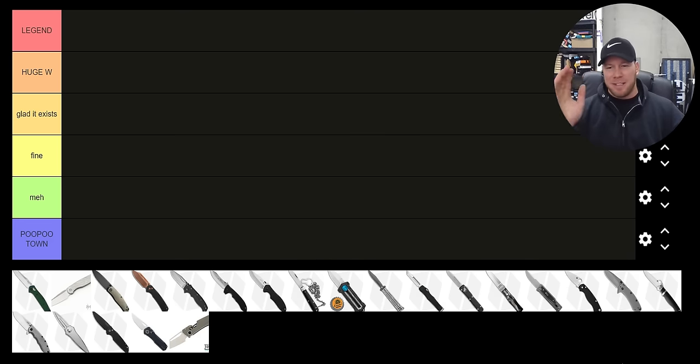Metal Complex here, and today I've got a fun video to share. We're going to be ranking deployment features or deployment mechanisms. I've got as many different ones as I could find. Don't put too much stock into the specific knife representing each deployment element — it's just one knife representing it. Obviously, depending on the locking system, detent style, and tuning, any deployment system can be considered good, so this is in a general sense. I'll link knives categorized by deployment system down in the description.